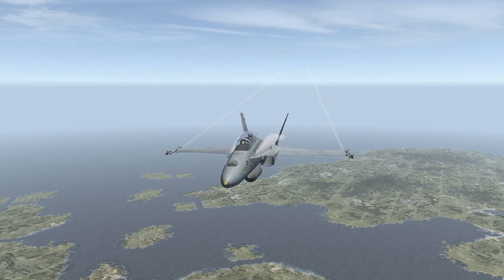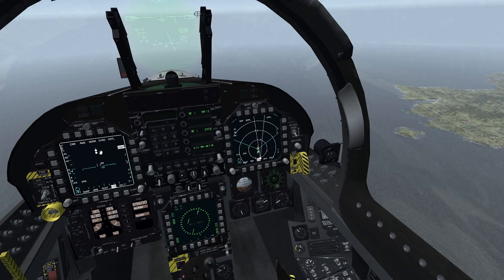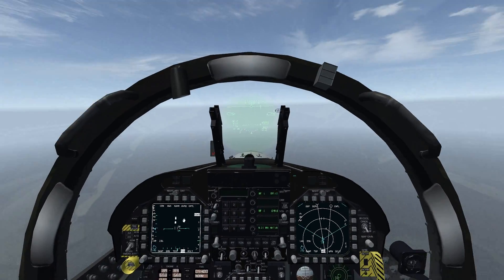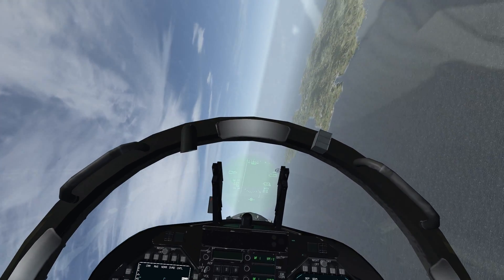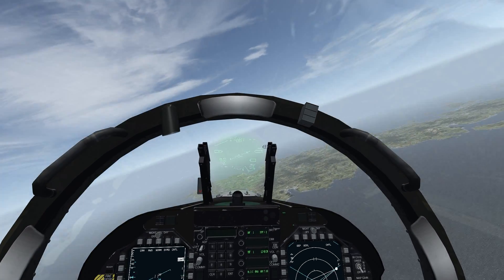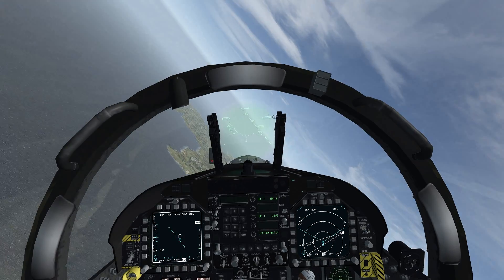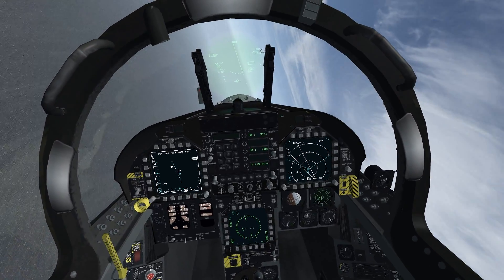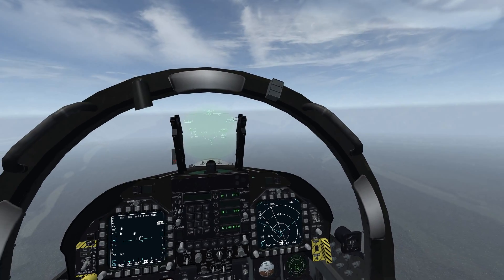So just aileron and elevator. Still got visual? Yeah, I got your visual. Actually, we can do our warm-up turns. I'm going to do a 4G turn to the right, to the east — just follow me. Roll on out. You got visual? I got your visual. Let's try one to the left, a nice easy 4G turn to the left. And roll out to the north. Alright, barrel roll to the right — just aileron and elevator.